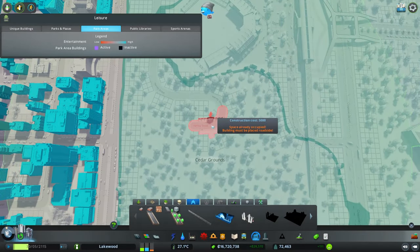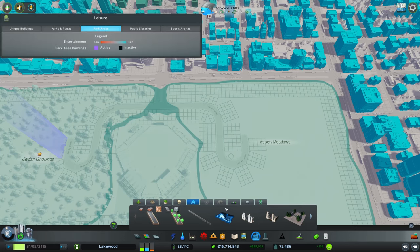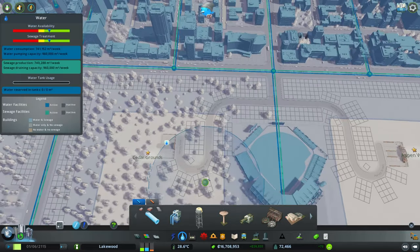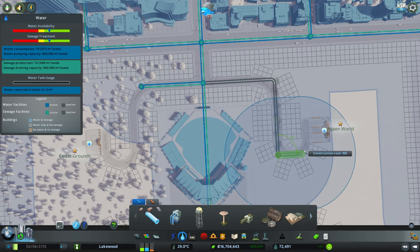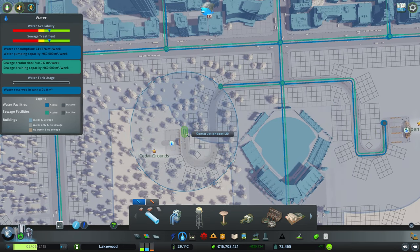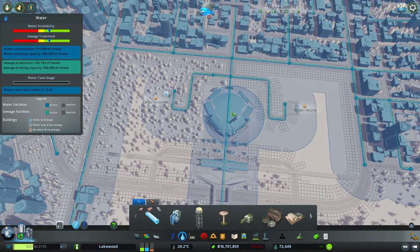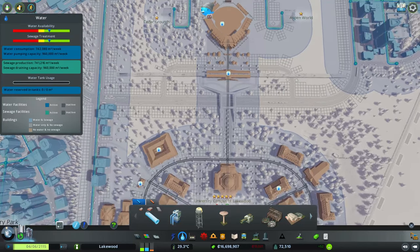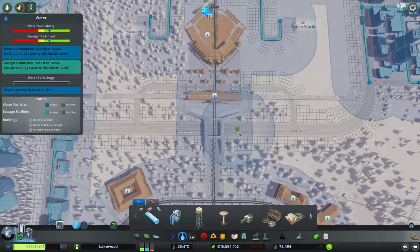On the left-hand side we'll place the City Park, and then we'll switch the other area into the Amusement Park — changing its name to Aspen World. We'll also make sure our utilities are hooked up to both parks. I do try to go back and delete some extra utility infrastructure going down the middle, but I realize it was all connected and had to leave it as-is.